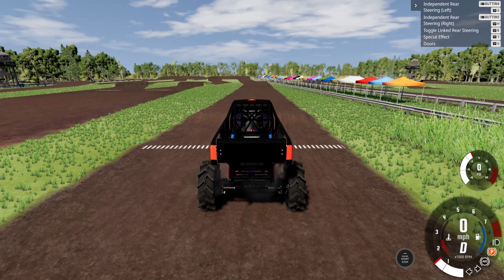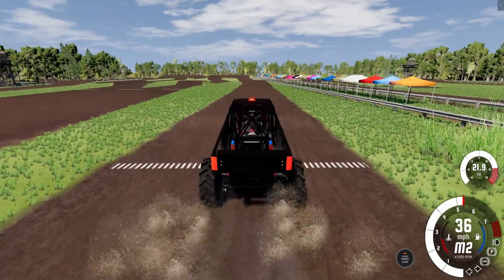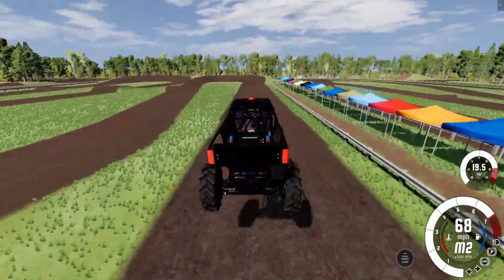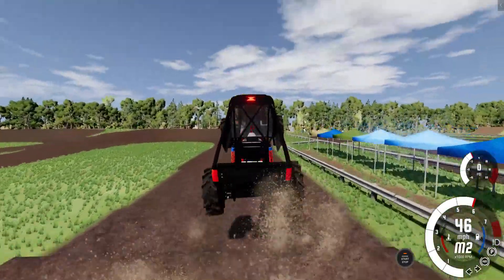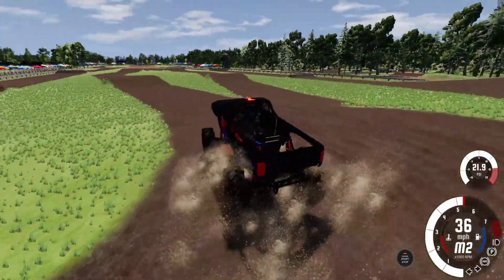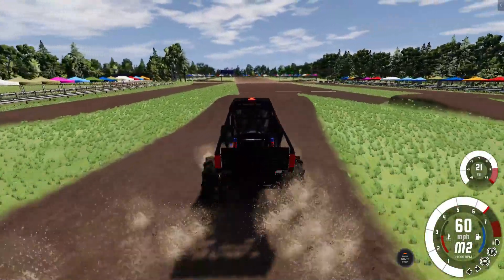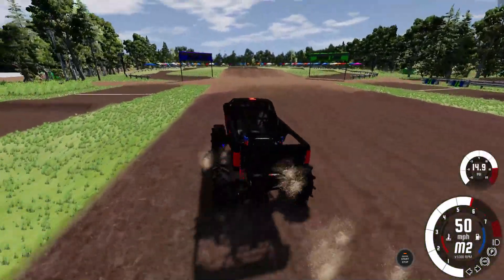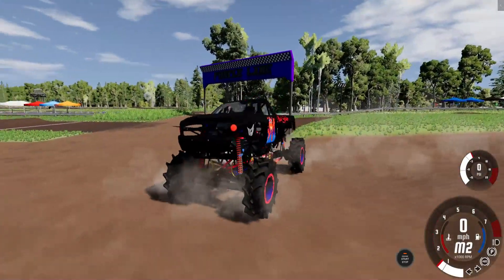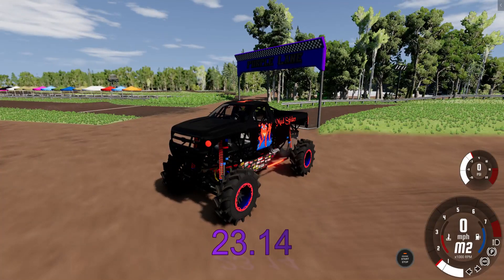Up next is the Mudspider Mega Truck — another Chevrolet. He was in our last one and he done pretty good. Lower RPMs for this one. There's a lot of Mega Trucks that'll match that Mudspider. He jams into that ramp. Mudspider is a very good truck — remember the little Creepy Crawly there on the side. A good run for the Mudspider Chevrolet. We'll see if he's on pace to beat Hive's time. Not quite — a 23.14 for the Mudspider.